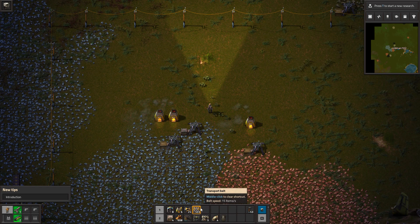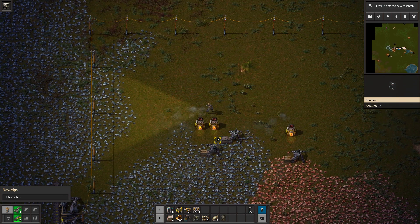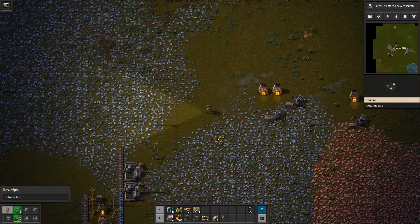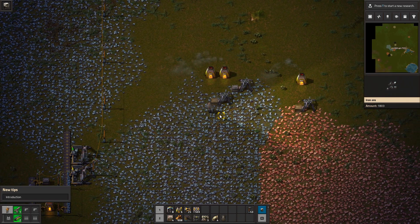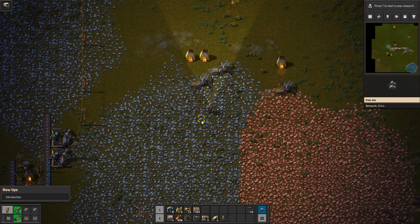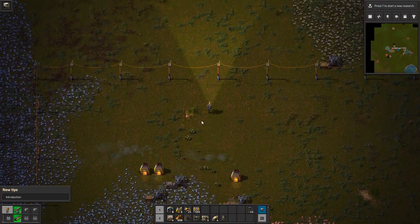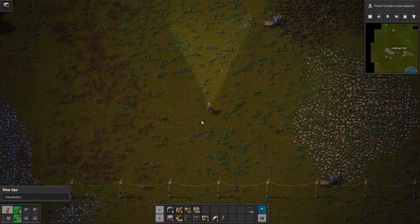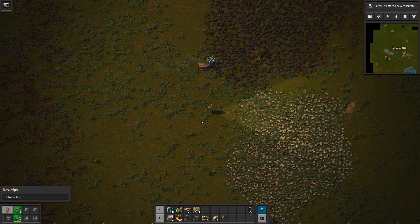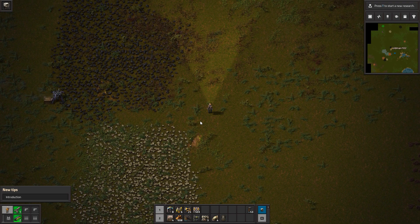I spent a good bit of time between episodes just making more plates and building up some supplies. So the first thing we are going to need to do is get coal automated, because we are hand feeding our power system.